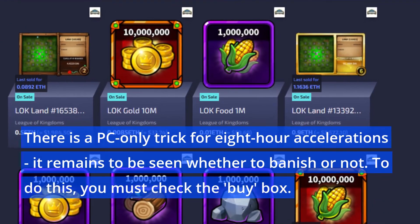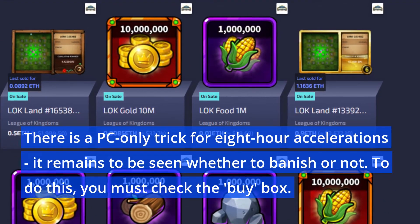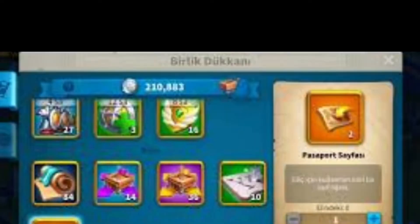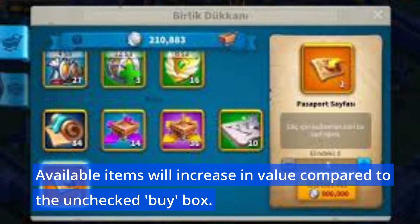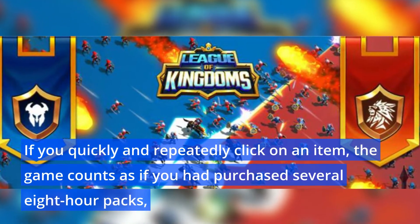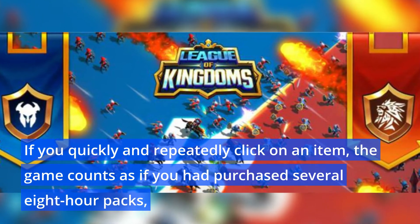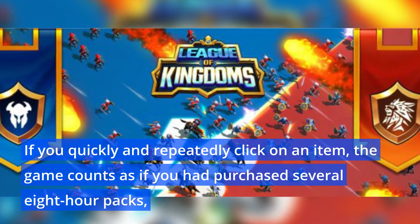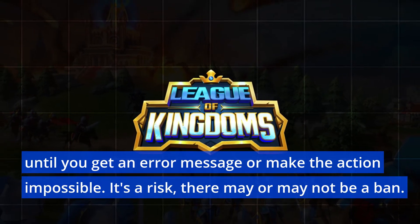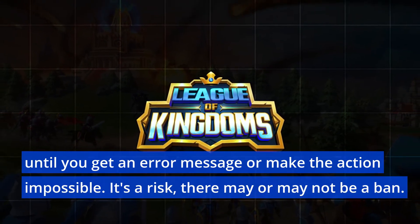There is a PC-only trick for eight-hour accelerations — it remains to be seen whether it results in a ban or not. To do this, check the buy box; available items will increase in value compared to the unchecked buy box. If you quickly and repeatedly click on an item, the game counts it as if you had purchased several eight-hour packs, until you get an error message or the action becomes impossible. It's a risk — there may or may not be a ban.